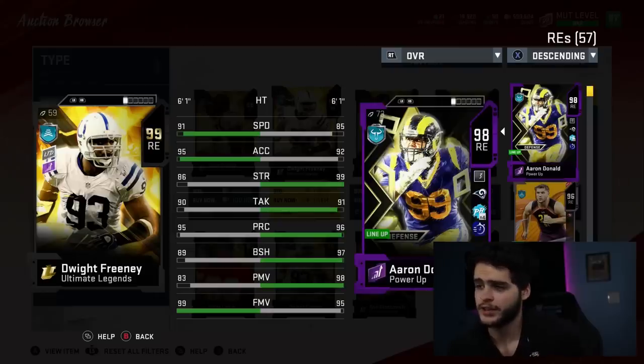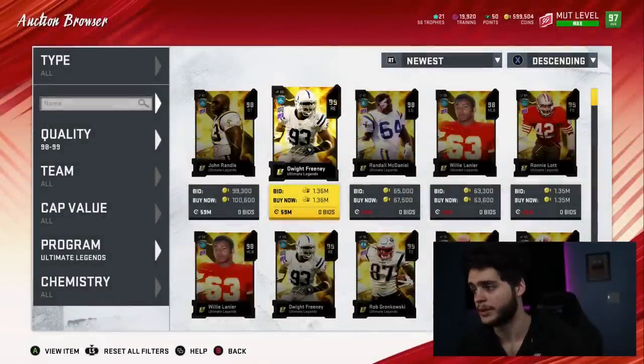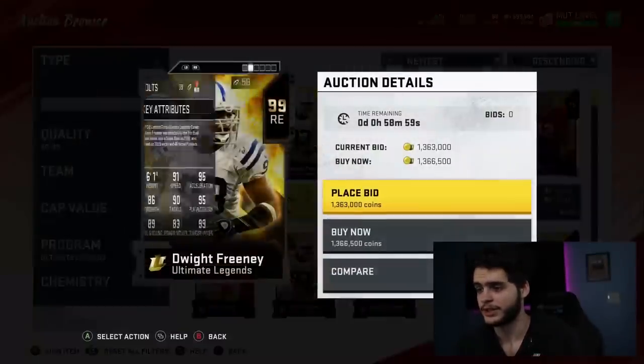Compared to my Aaron Donald, Freeney is more athletic — I'll give him that. But he's way weaker, less Tackle, less Play Rec, way less Block Shed, way less Power Move, and similar Finesse Move. Aaron Donald is still better from January — like, come on. We're literally in May 23rd, at the end of the game. No reason a January card I got while on vacation should still be better than most cards that drop in this game, especially when that guy's a 97 base and Dwight Freeney is a 99 base.